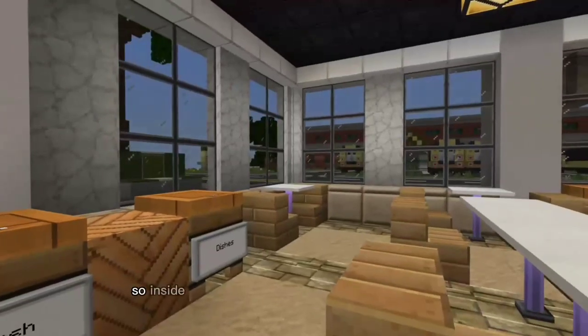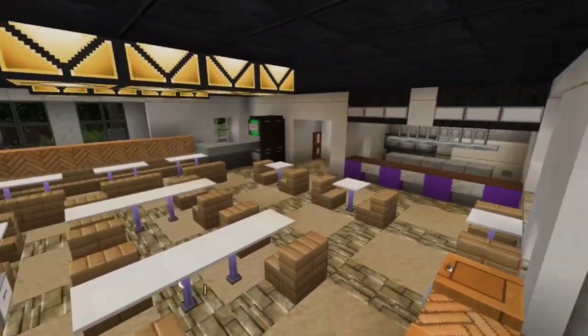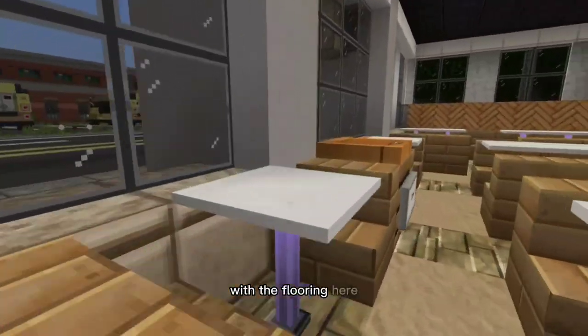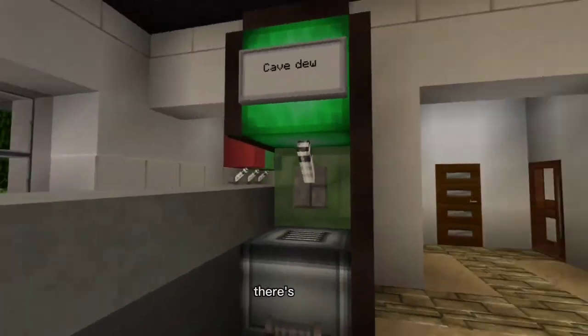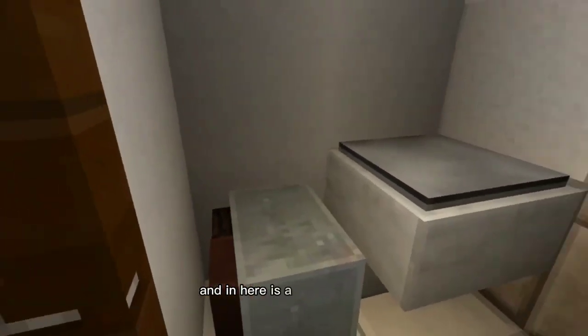I've never been inside, so the interior was a complete do-it-yourself project and I had no clue what I was doing, but I think I did a pretty good job. There's flooring, places to put your trash and dishes just like most fast food, drinks, and this is the main seating area. In here is a single restroom.